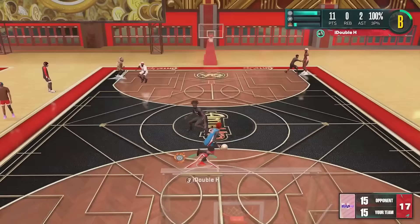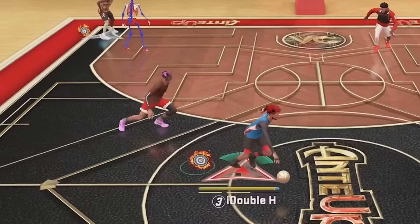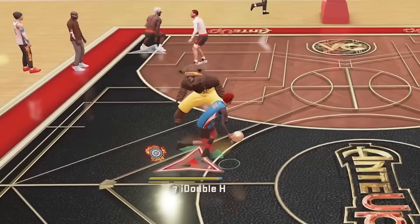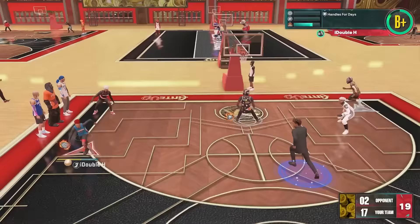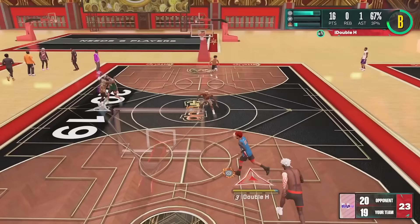Everyone guarding me in these stage clips is a lockdown build specifically made to defend short builds — and they still cannot guard me from behind half court. Green. A mascot guarding me — still green from behind half court, looking like he has ice skates on. Another level-40 guard — a fade over the tallest mascot in the game. Doesn't matter. A back fade over a cold-rated defender — green. And we got a couple of game winners too, because I got ice in my veins.